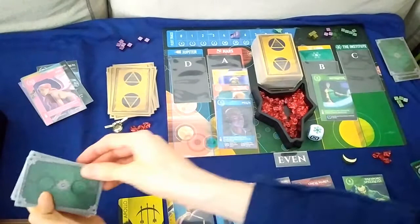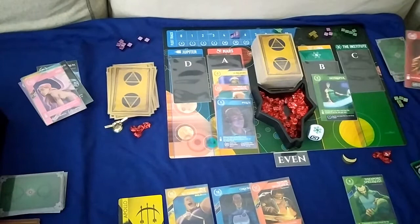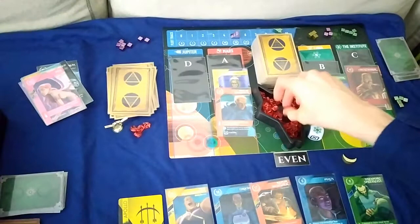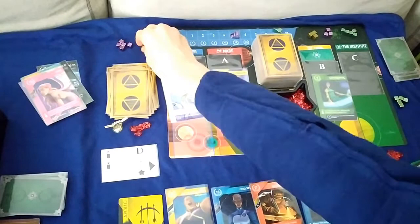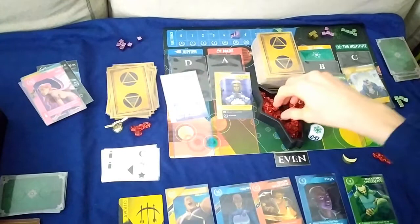We go on to the next round and I think we can trigger the end game here. I'll deploy Uncle Narral to the Institute — it gains us two helium, bringing us to six — and pick up from Mars for another helium, so we're at seven total helium and nine on the fleet track. Since we were the first player, the Automa gets one more turn: they deploy to D, pick up from the Institute gaining one more influence, then deploy to C, pick up from Mars getting a helium.